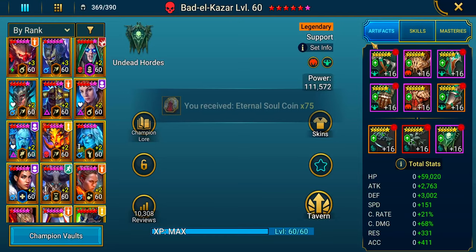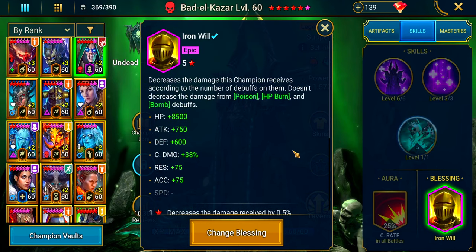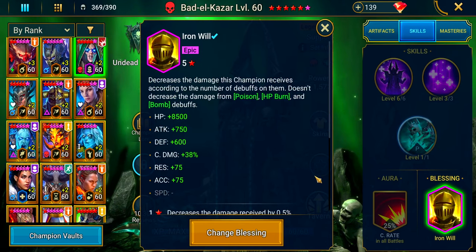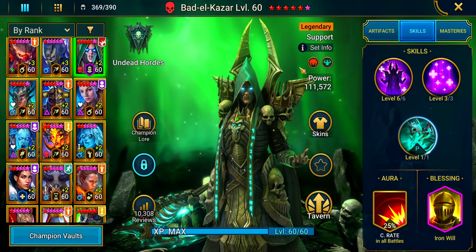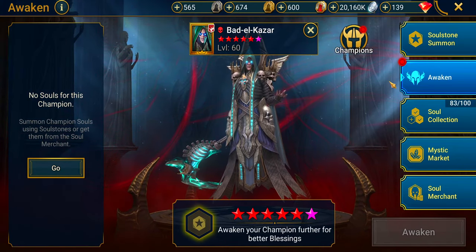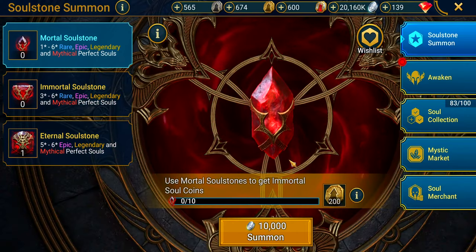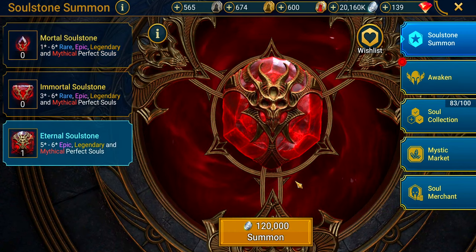What blessing do we have on him? Iron Will? I think I might have to change this because they did a switch up with the blessings. All you guys who have Bad El Khazar, what blessing are you using with him after the blessing rebalance? Let me know. This was the first Lego I got on my account, and he completely changed my account — he took me to places I could never go in this game. What was your first legendary champion? Drop it in the comment section.